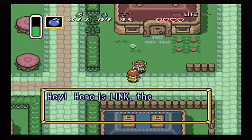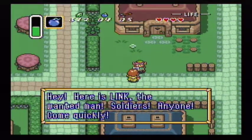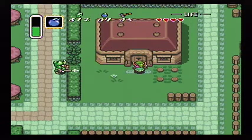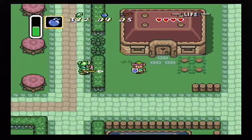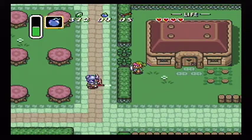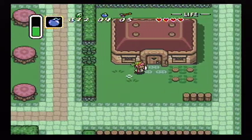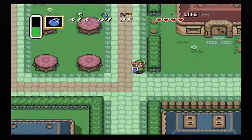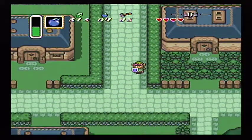Does this person know? An NPC shouts: 'Here's Link, the wanted man — soldiers, anyone, come quickly!' You get back here! And she locked the door. The door is still locked, okay. We'll have to check that house out later.